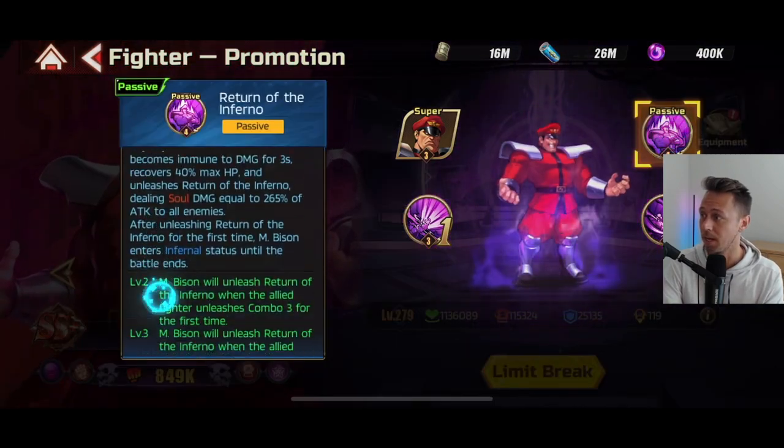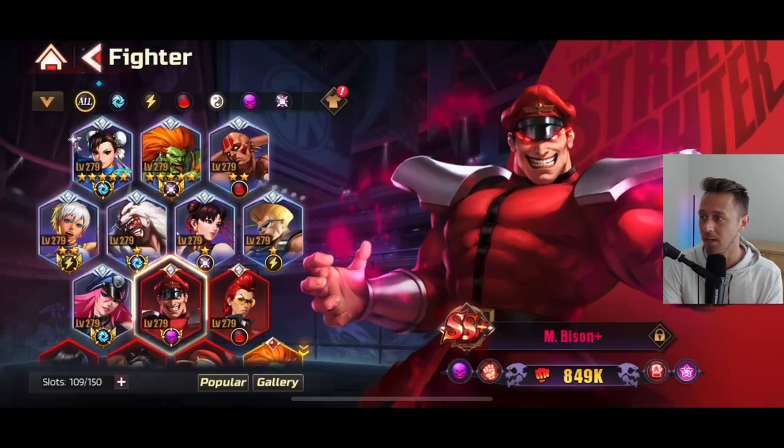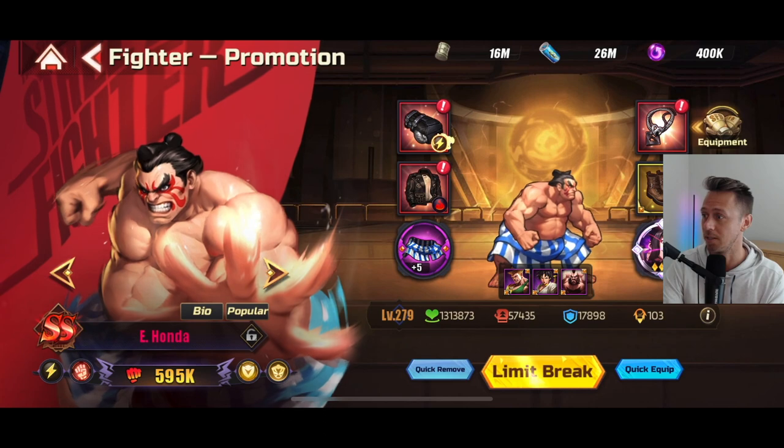I'm using Bison as my hybrid tank but also damage dealer, with his fighting spirit at 20. He is giving a damage boost to the entire team.